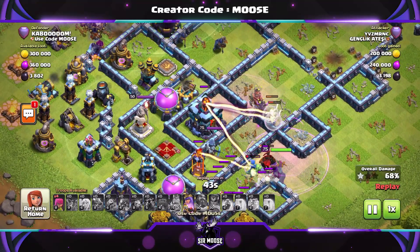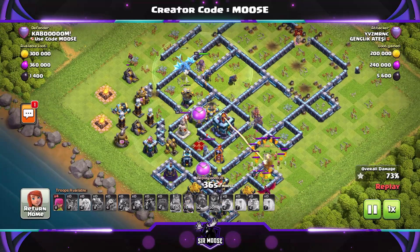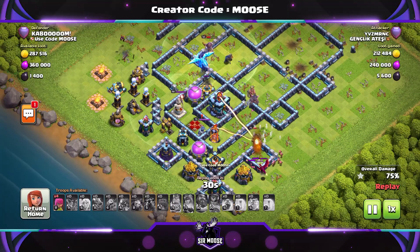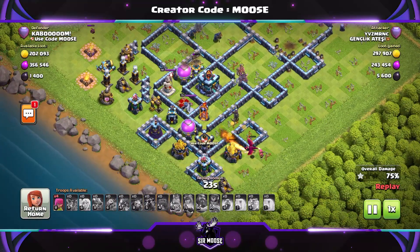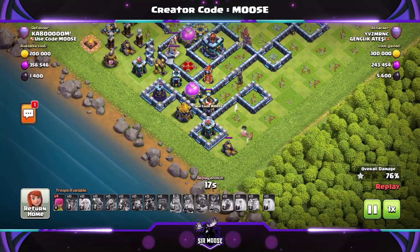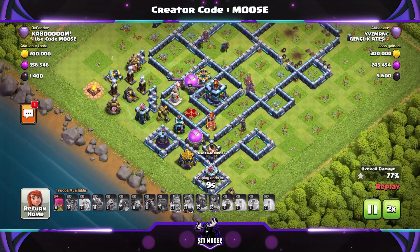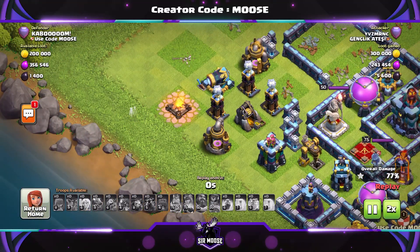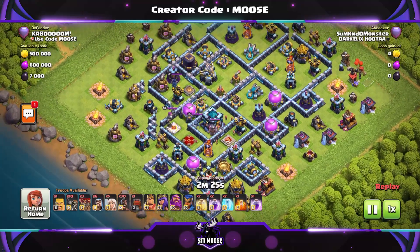Unless you've got enough earthquake spells or a jump spell to open up the compartment, you're going to struggle to get three stars against this base. The Grand Warden is there, and that Electro Dragon is trying to take out the Town Hall but the Town Hall says no. Tesla time — that was Tony the Tesla tesling away, absolutely magnificent. And that's it for the first replay.